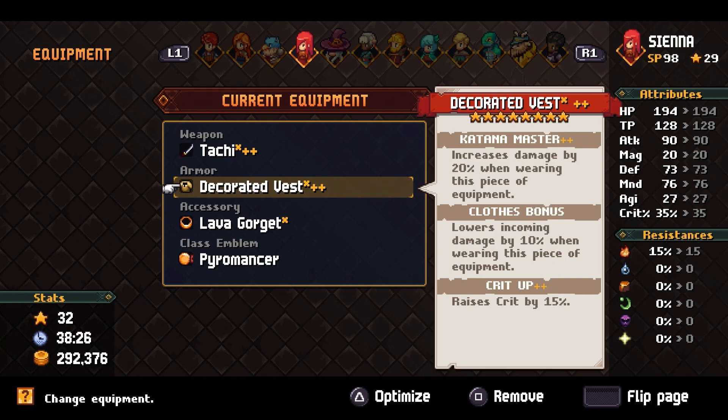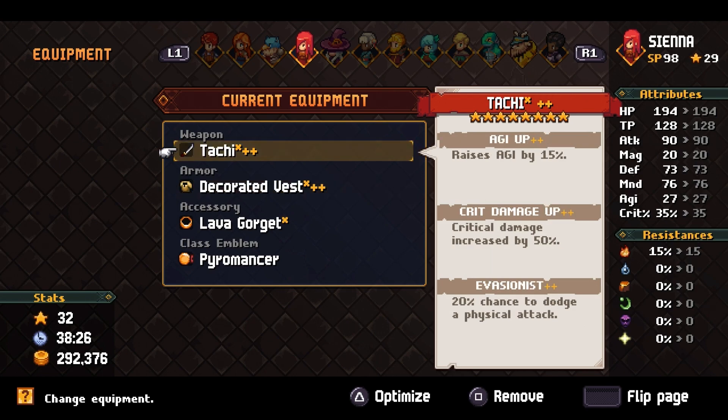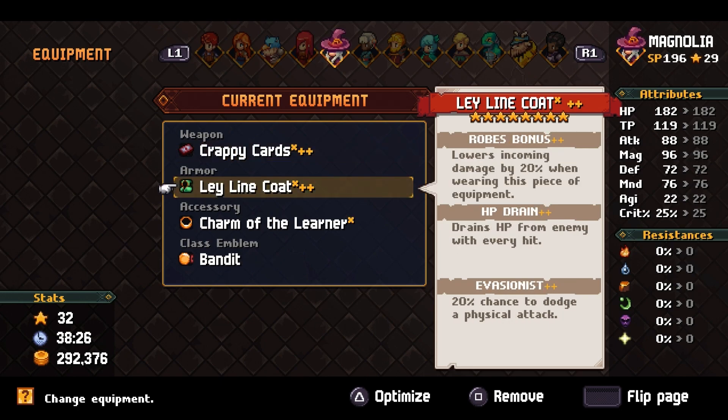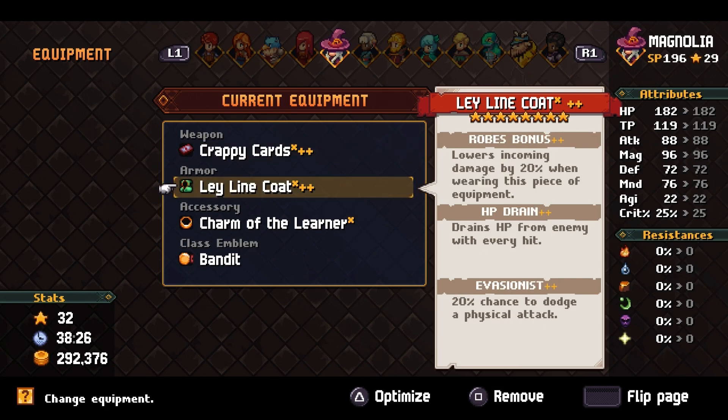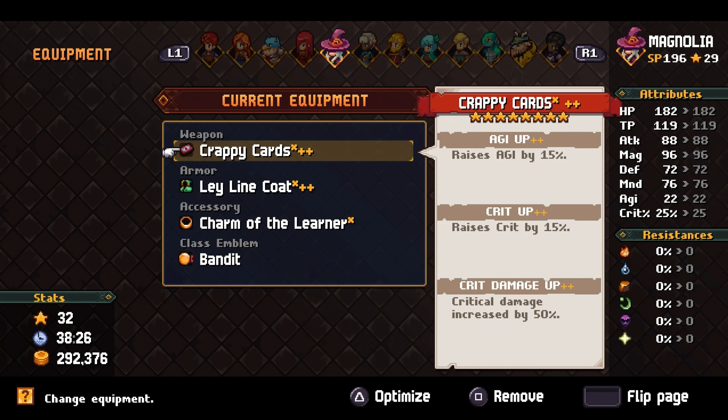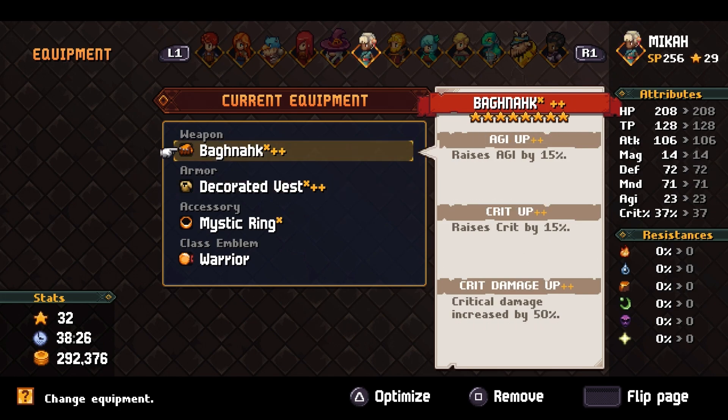We've got the crit up and Katana Master — might change that. Her clothes don't upgrade all the way, so I have to upgrade that later. Kind of tired of doing it right now so I'm satisfied. She's got the HP drain, Evasionist robe 20%, agility 15, and all that good stuff — the basic setup for all the attackers.